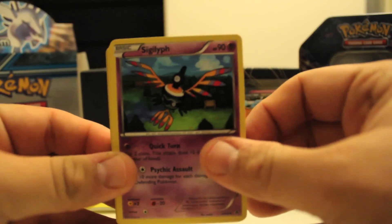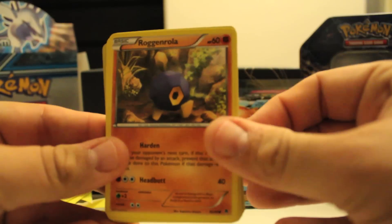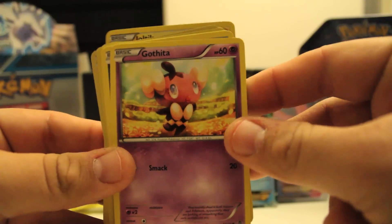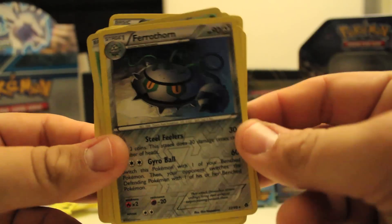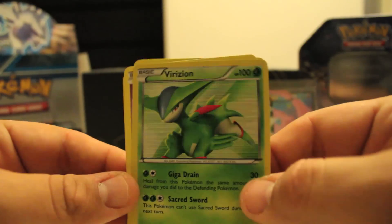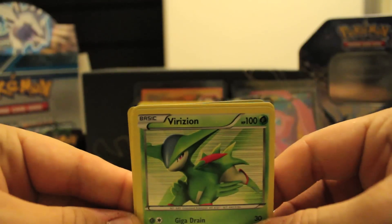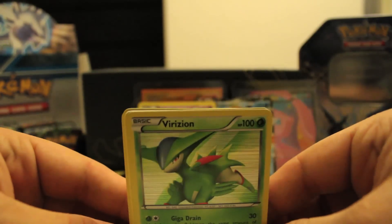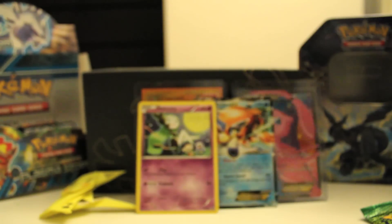We have Sigliff, Galvantula, Arino, Roggenrola, Joltik, Gothita, Purrloin, Cottonee, reverse Ferrothorn, and — ooh — Virizion is our holo. We already got a holo, very cool. I really like this card, I don't have it yet so that makes it even sweeter. You don't really see much of Virizion because it's all about Terrakion and Cobalion right now. Still really awesome.